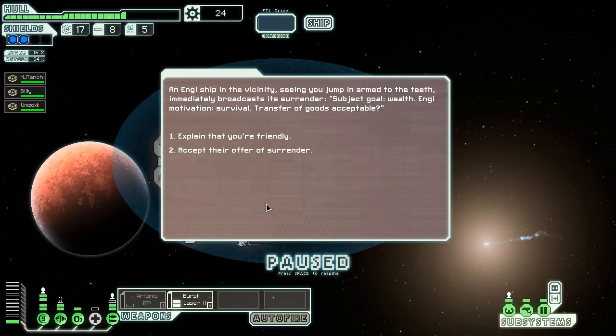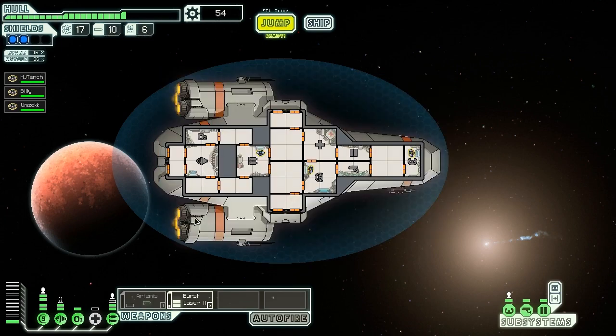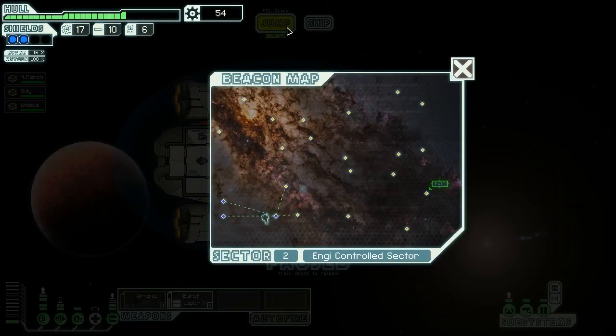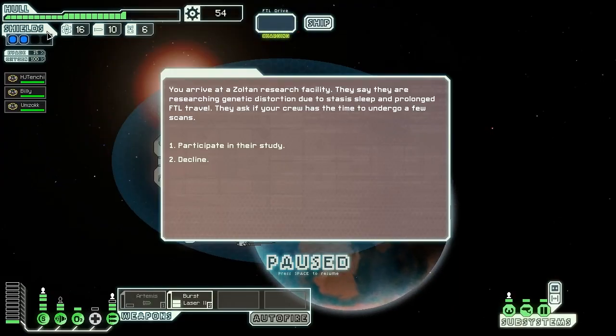An Engie ship in the vicinity sees us jump in armed and immediately broadcasts surrender. Subject goal: wealth. NG motivation: survival. Transfer of goods acceptable. We're friendly. The NGs are satisfied — they send over their gear willingly and that's a lot of scrap. I don't feel like we need to upgrade anything still, so we'll jump on out. Maybe we can find a store to get something useful. Upgrading our shields would be nice too.